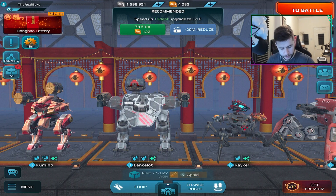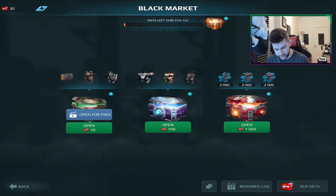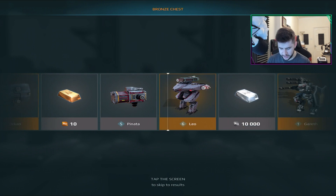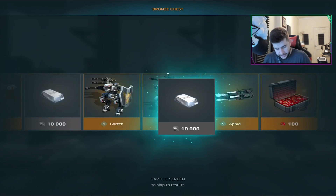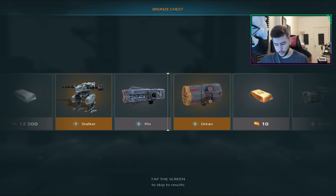A couple of things I want to go over. I've got 30 keys — it runs out in seven days — so I'm just going to spend them here. A little bit of silver will be good. I'll take the silver at this moment. We'll do these two, then we'll do the Hung Bao. I just want to play some games today until I get some feedback from you guys on what I should do going forward.